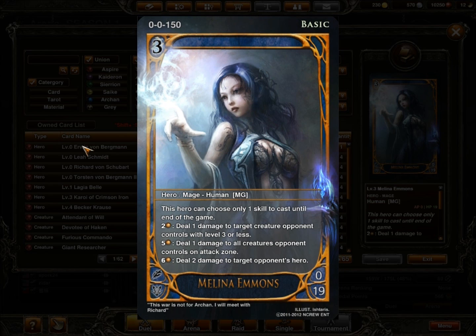Her second skill is level 5: deal 1 damage to all creatures opponent controls in the attack zone. I use this probably about 30% of the time just to keep the board clear on their side, because I throw a lot of my creatures into defense to keep defending while I keep burning their hero. It helps especially against green spam, elves quite a bit, and red rush — it's really good against that deck because they run assault infantry, commandos, and stuff like that.